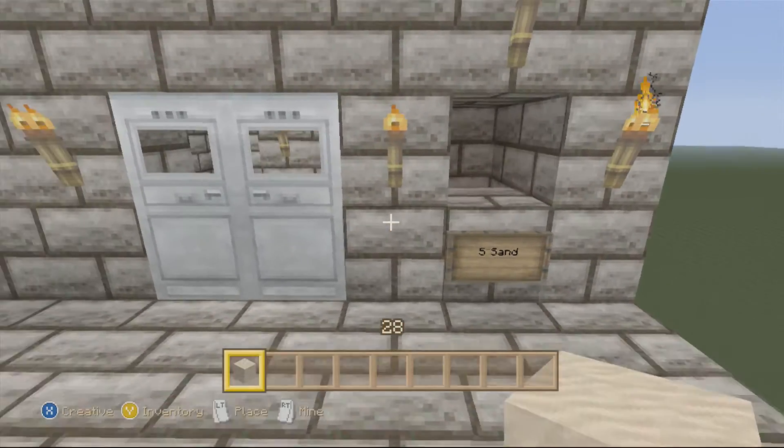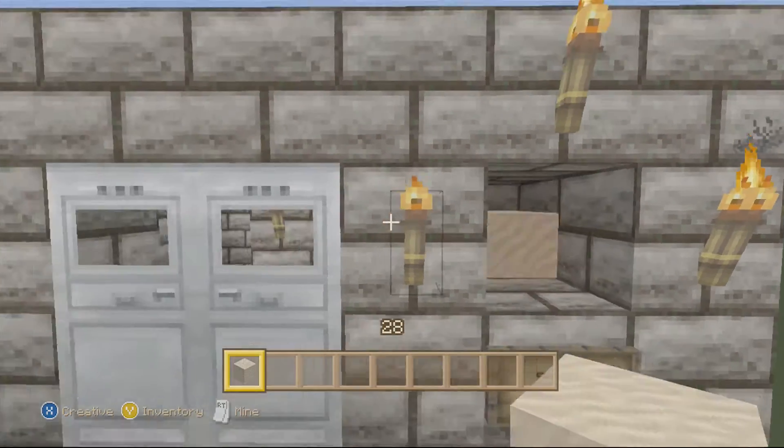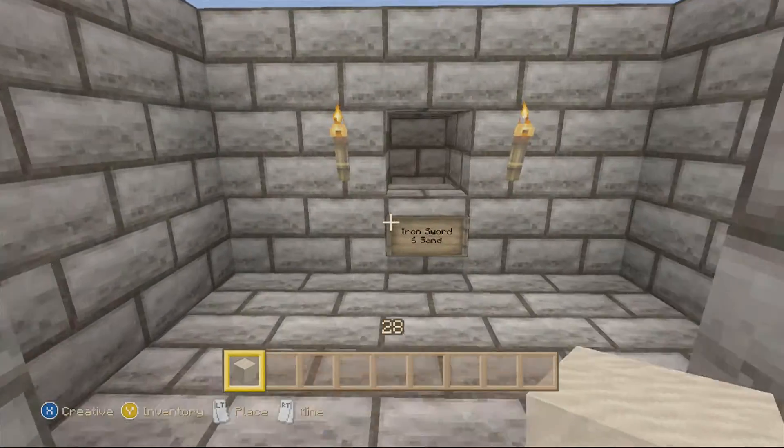Alrighty guys, so this is what the doors look like. It says 5 sand just to open them, so you go up to it and pay 1, 2, 3, 4, and 5. The doors are open.